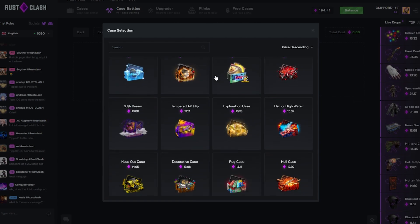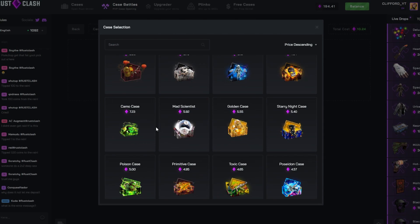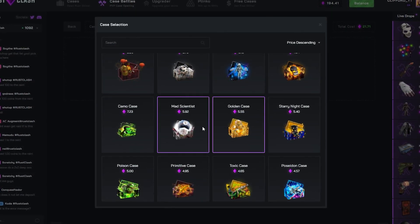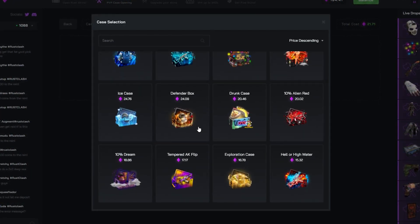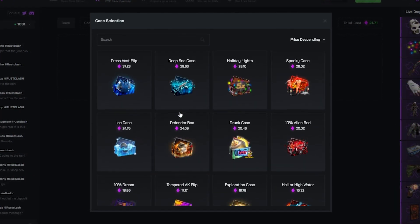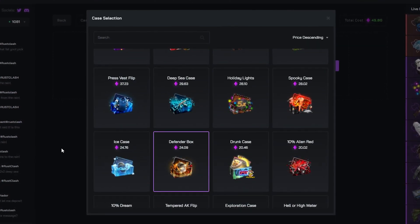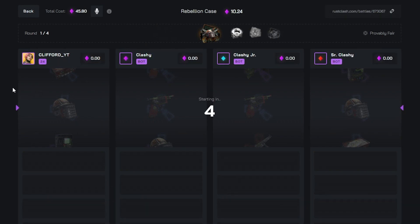Straight back into case battles, this time we're going to do a 2v2. We'll do the rebellion case — I quite like that one — golden and a mad scientist, and we'll finish off with defender box. The spooky case treated me well but I'm feeling defender box. If we lose this we're still at money, which is absolutely insane, but obviously we're going to win it.